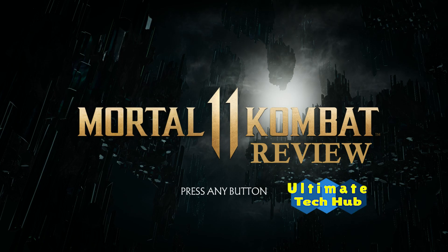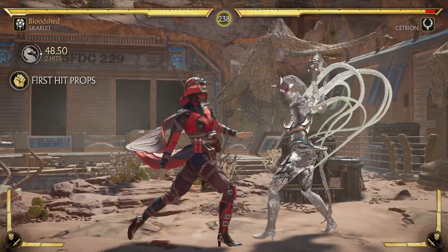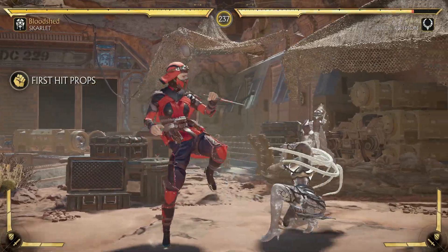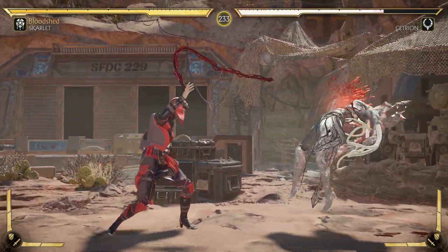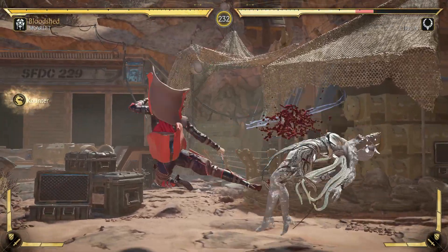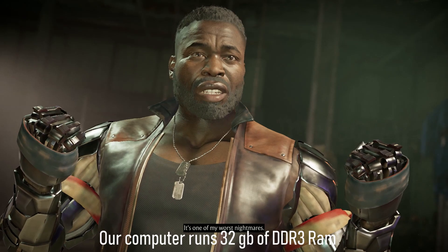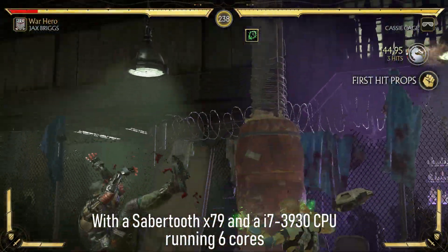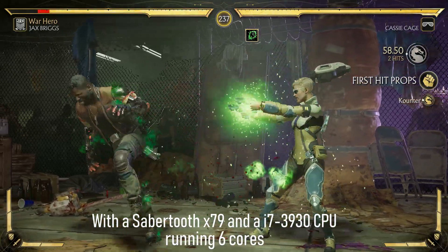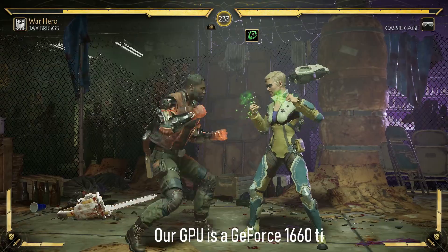Let's look at the system requirements. You'll need 65GB of hard drive space for the install, and an SSD is recommended. A medium to high performance GPU is a must to fully enjoy the game's amazing graphics. Our computer runs 32GB of DDR3 RAM on a Sabertooth X79 with an i7-3930 CPU for 6 cores, and our GPU is a GeForce 1660 Ti.